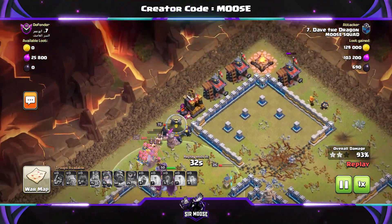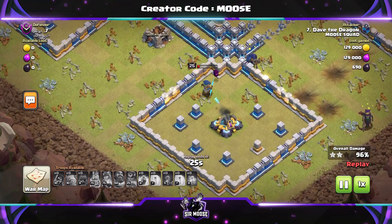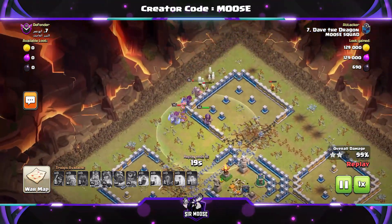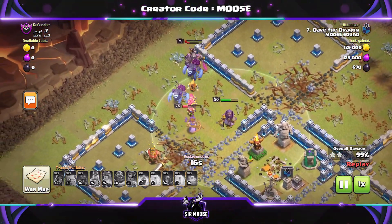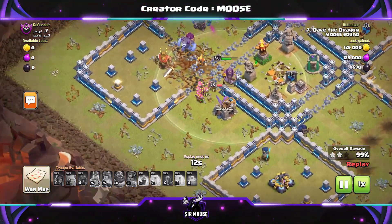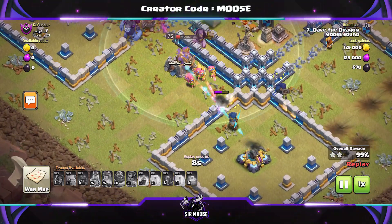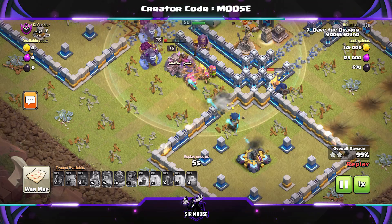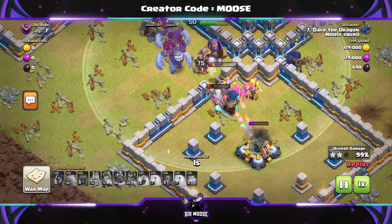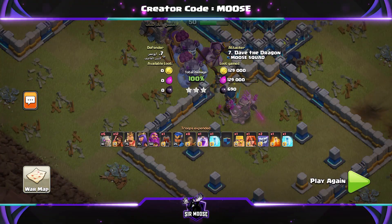There's a Yeti bouncing towards the Expo, and the Expo says: no, not today. Will this Expo cost us three stars? I don't think so — we've got about 17 troops left, I think. And they're breaking through the wall. Super Wizard on the right — that's Steve the Super Wizard. I haven't seen him for a while. Steve, how are you? You got taken out. But there we go guys — what a wonderful replay.